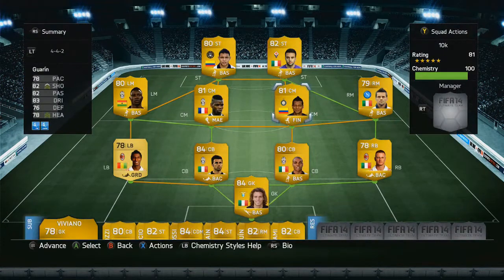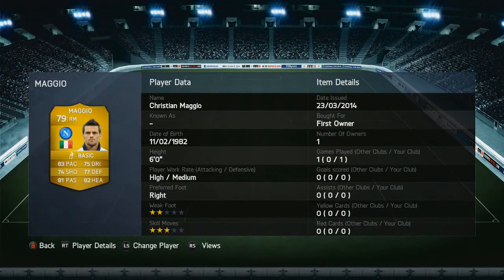Now we move on to right mid. I wanted a fast, pacey right mid, so I'm going with Maggio — he's very fast, well-rounded, with all skills above 70. He does the job for me.